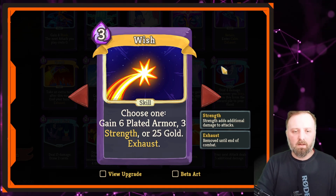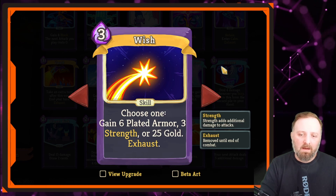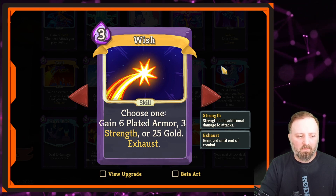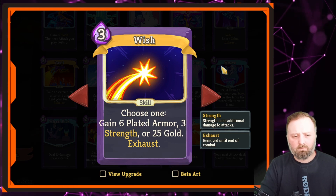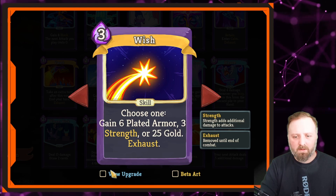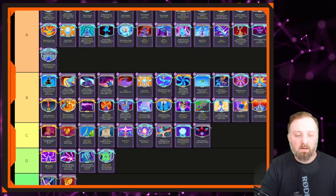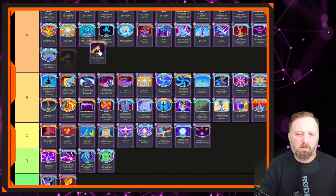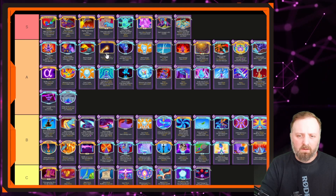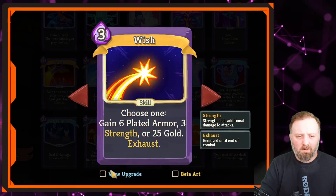Wish — spend 3 mana for your whole turn; it's got options and utility. If you think you've got the fight in the bag, it has ways to gain extra gold, which is always good for meta progression. Is it S tier? It is 3 mana, so in Act 1 if you pick one up early it's useless — too expensive. Act 2 with a mana relic it's good; Act 3 definitely. A tier. We'll put it high up under the trio of kings. It's powerful but expensive — big risk, big reward.